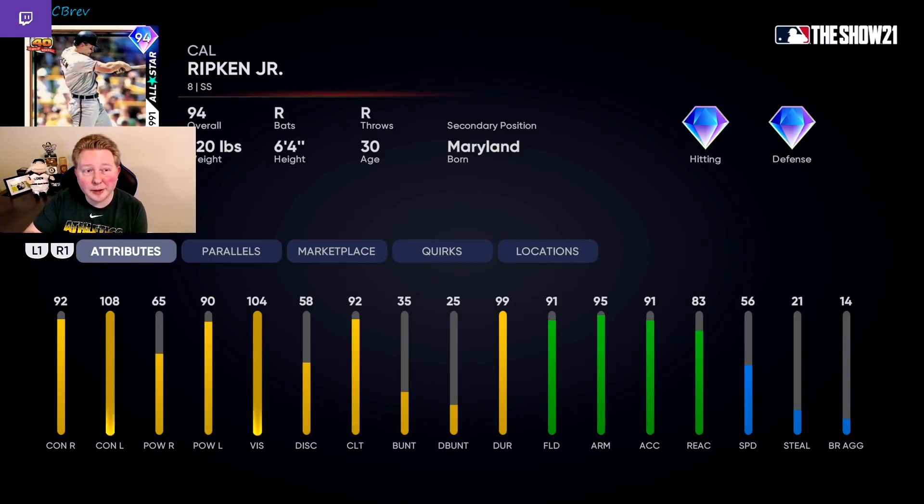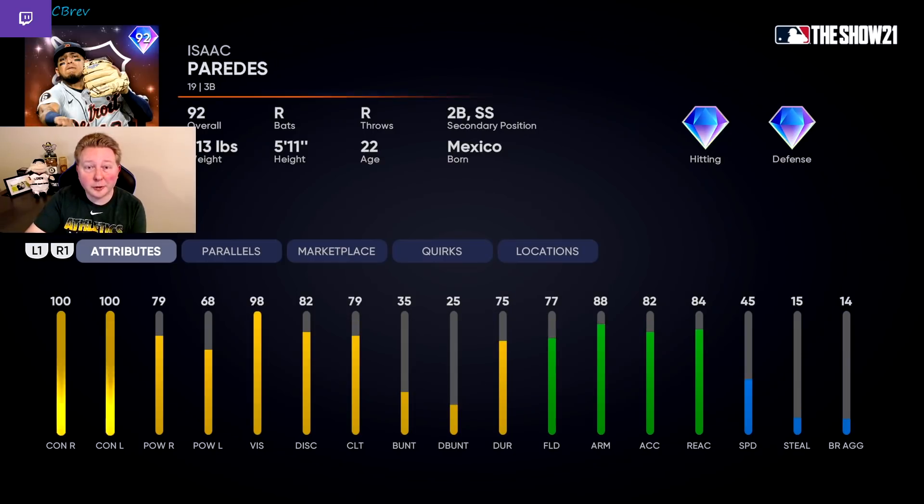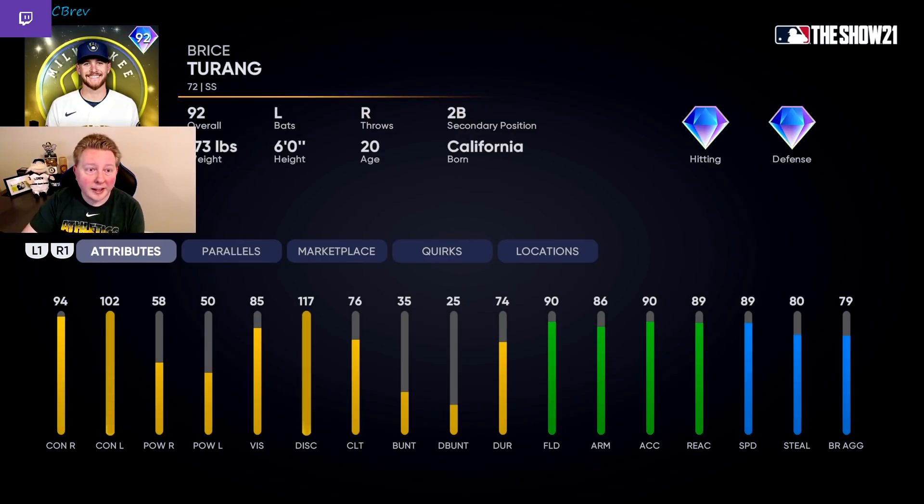Cal Ripken Jr. brings diamond defense at shortstop, but he's kind of slow and his hitting stats versus righties aren't very good. Another card that always seems to have a really slow swing year in and year out as well. Isaac Paredes is basically Jordan Groshans but without the power and way slower — just a worse version of a lot of cards we've already seen in the Team Affinity release. And then we have Bryce Terang, who's a lot like Robert Poisson but just a little bit worse at everything. He's slower than Poisson, he has to have parallel five to get diamond defense at second base, and he's also left-handed rather than a switch hitter.